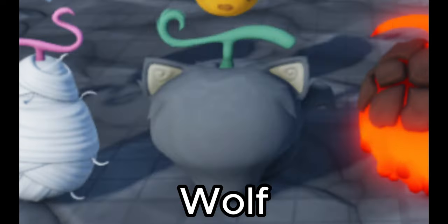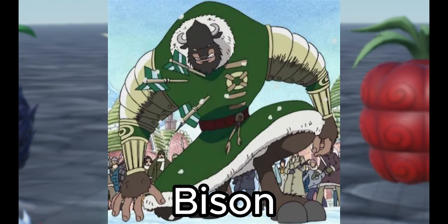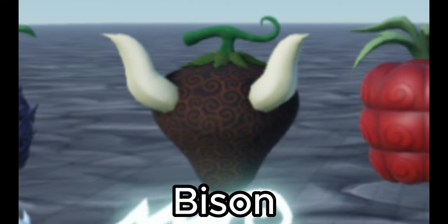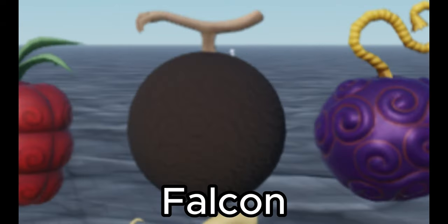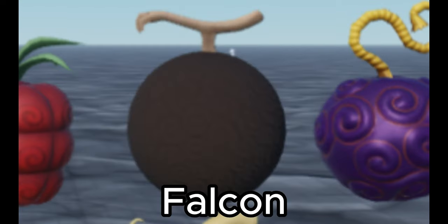If you ever wanted to roleplay as a werewolf, then I guess this one's for you. Now Bison is probably going to be a tankier and heavier hitting but slower moving form of Zoan. So this fruit lets you turn into a brown ball — this is actually the Falcon fruit. I don't know why it looks like this, pretty low effort to be honest compared to the others. I'd say this one's going to give you higher mobility because of its flight ability, faster attacking — I don't think it's going to be very tanky though.